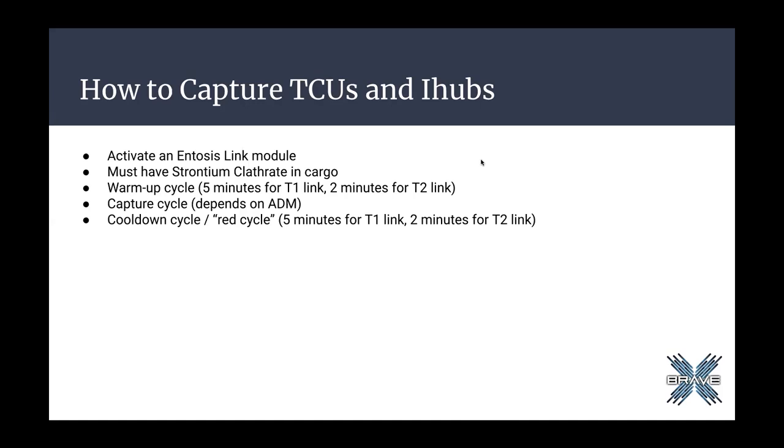In order to attack an IHUB, you have to have an ENTOSIS Link module on your ship. There are two versions: an ENTOSIS Link 1, which runs anywhere from 15 to 30 million ISK depending on the market — in war those prices tend to escalate — and an ENTOSIS Link 2 module that can cost upwards of 50 million ISK a pop. The biggest difference between the two is the warm-up cycle: five minutes per cycle for the T1 link and two minutes per cycle for the T2 link.